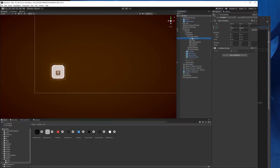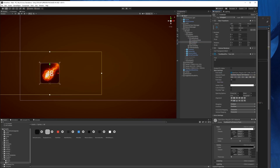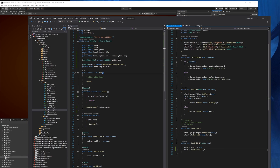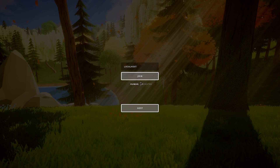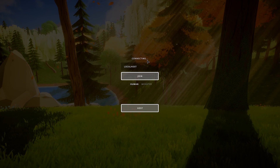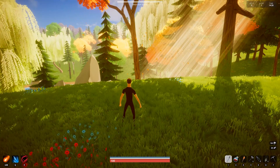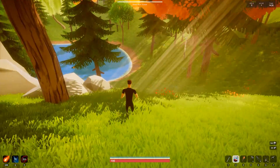I also added a new ability bar and set up placeholder ability scriptable objects for each class's abilities, just to test out the cooldown system and the key binding system. While I've been working on all this UI stuff anyway, I decided to set up an in-game menu as well as a nicer looking main menu. It's temporary and will probably be replaced by an actual main menu and lobby system later, but for now it makes playtesting much easier.